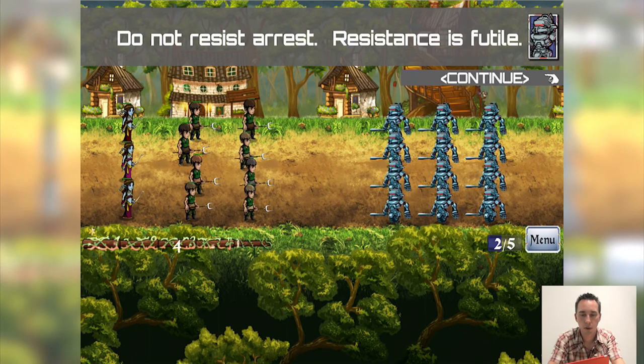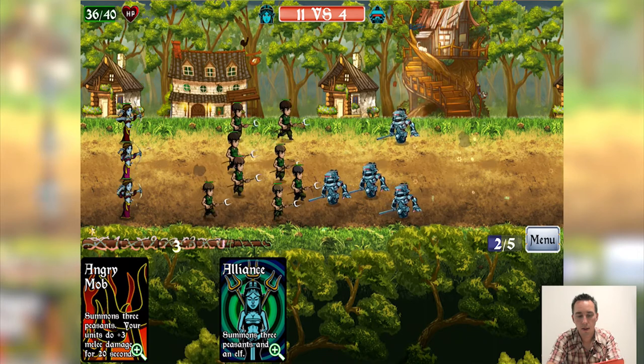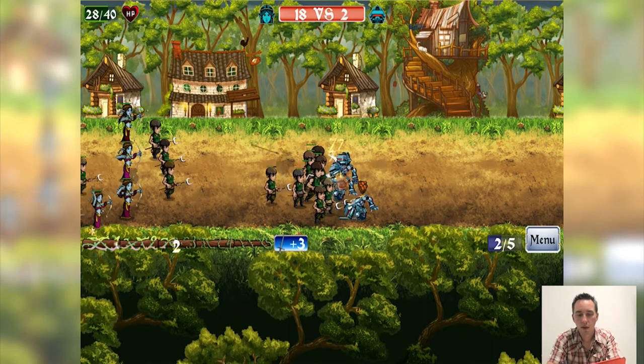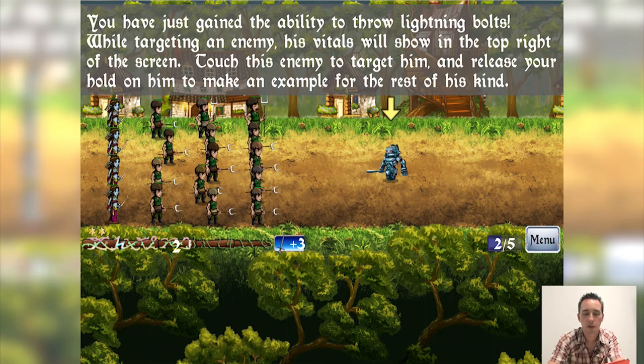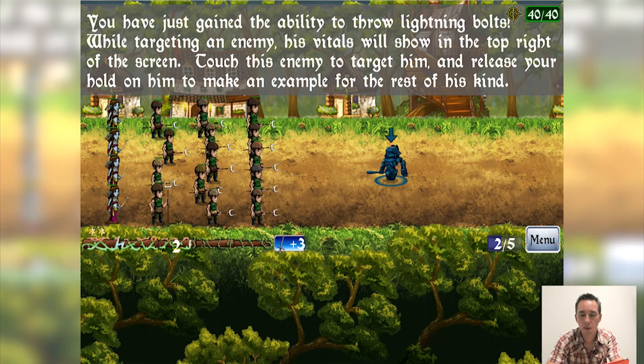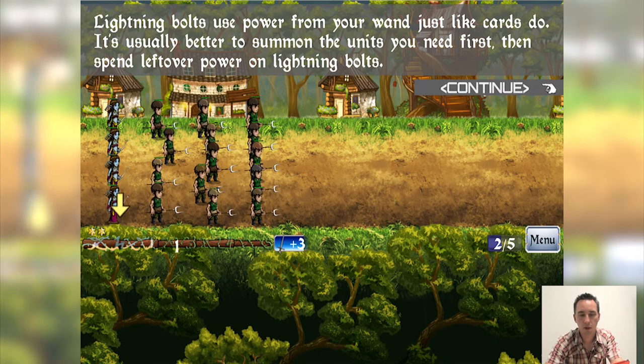Robot: 'Do not resist arrest — resistance is futile.' We reply, 'We'll see about that.' Fireball — boom! We play alliance and angry mob. We want to play the fireball right away because it can hurt our own guys if they're too close. Then we gain the ability to throw lightning bolts: while targeting an enemy, touch them on screen and their vitals show in the top right. Move your finger to target other robots, then release to zap them. Lightning bolts use wand power just like cards — it's usually better to summon units first and spend leftover power on lightning bolts.